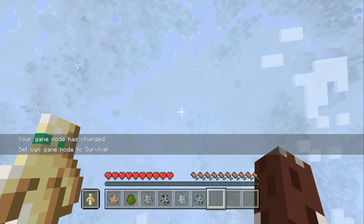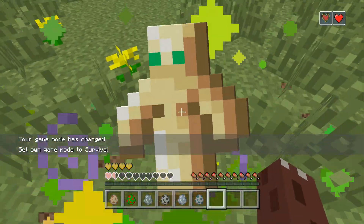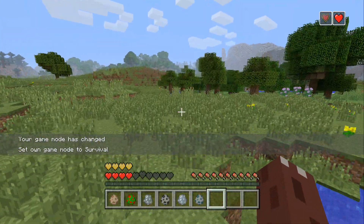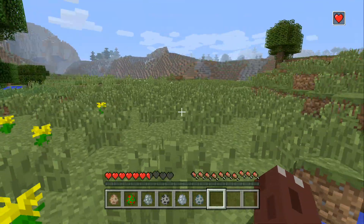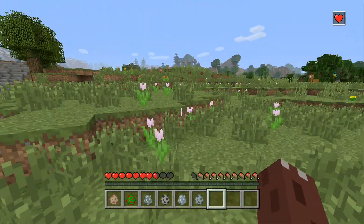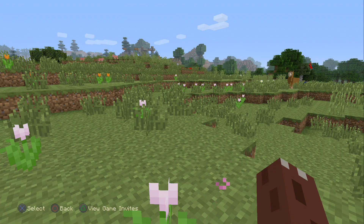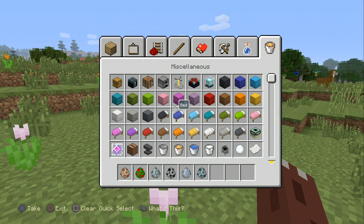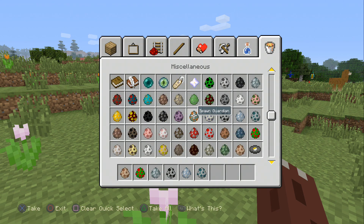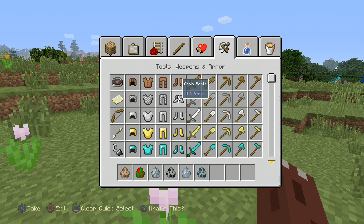If you go to survival and use the totem of undying, you can see it comes up on the screen like that. And it shows potion effects up in the top right-hand corner of the screen. I want to try this. I don't know very much about this update because I basically just updated and started recording.